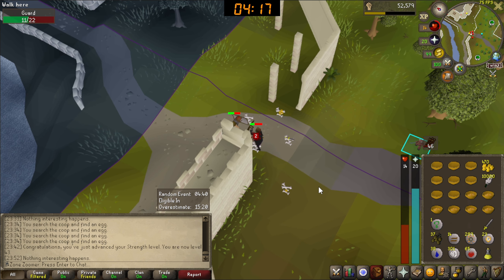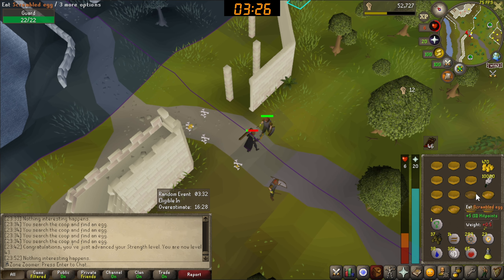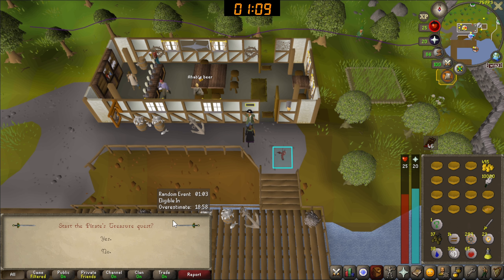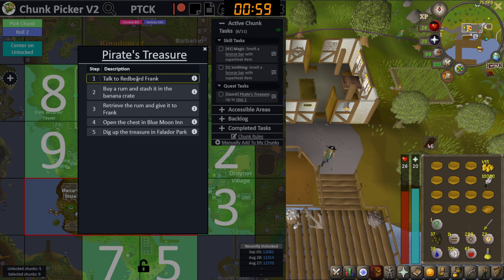Two minutes after I said that - oh my god, thank god! I was getting so scared we wouldn't get it. Here's our one nature rune - we can cast Superheat Item! I'm so relieved. I'm sorry, it didn't clip the actual moment it dropped, but we got it. It took 262 kills - just perfect timing. Here we go, last task: start Pirate's Treasure quest, talk to Redbeard Frank. We've started Pirate's Treasure up to step one - and there's our first level 50 skill!